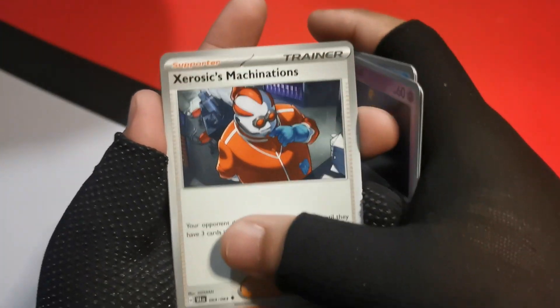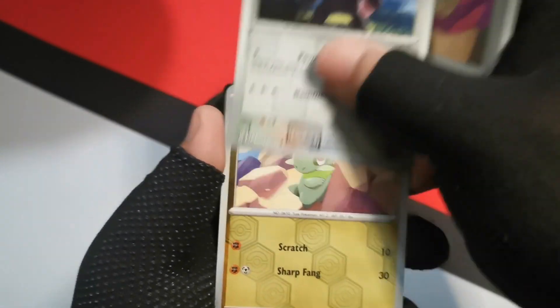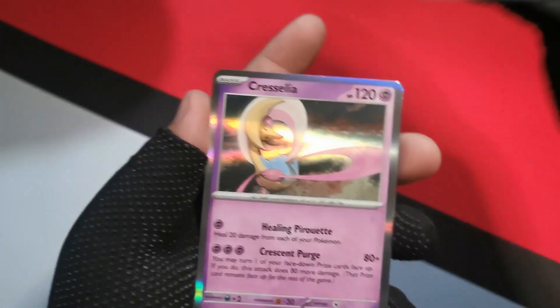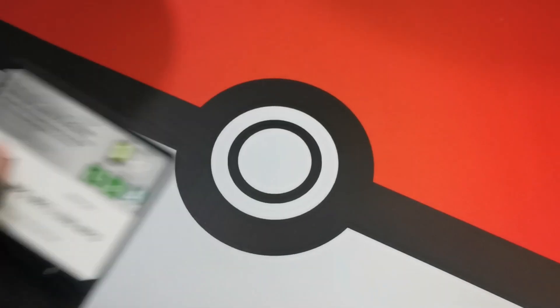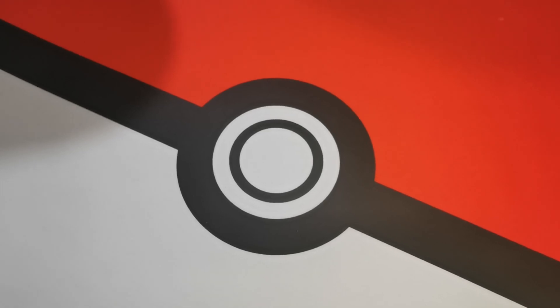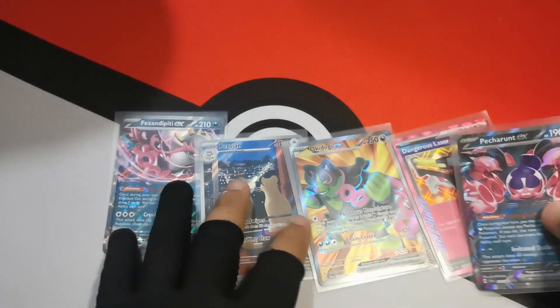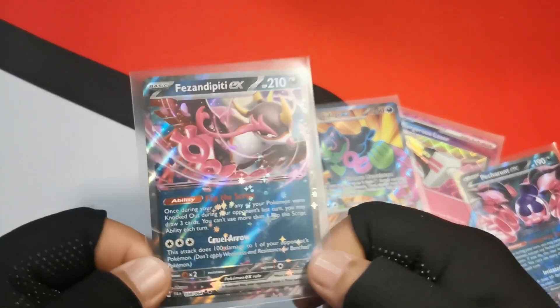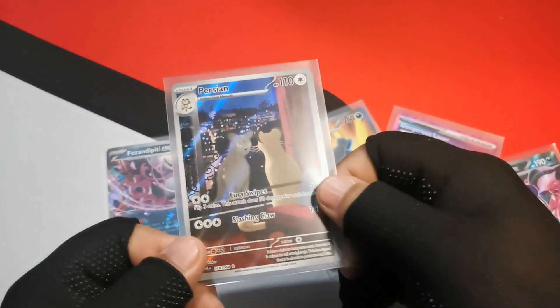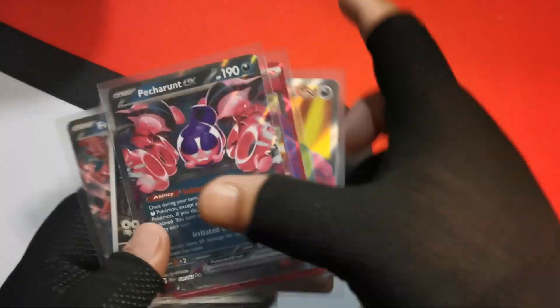Last pack — Seedra, Zartrix, Duskull, Zorua's Machinations, Iron Moth, Janine's Secret Art, Beeheeyem on the reverse, Axew on the reverse, and lastly that is a Cresselia. Nothing crazy, but we already got some crazy pulls. And these are all five pulls from the Shrouded Fable Elite Trainer Box: Fezandipiti EX, Persian illustration rare, Okidogi EX, Dangerous Laser A-Spec, and Pecharunt EX.